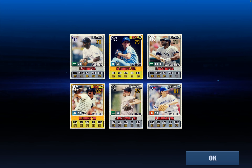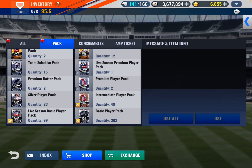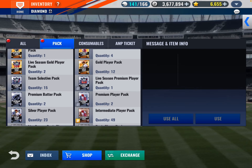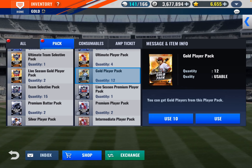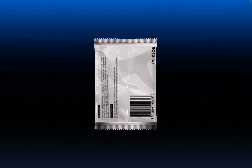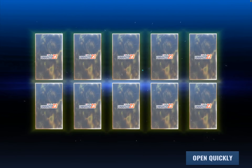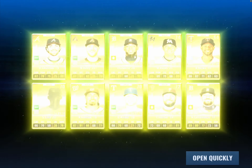And that Ron Guidry — I think that was a Cy Young year too. And this is a Mets account — I can't use them. So what do we got? We got some silvers, gold players, 12 gold players. No primes. Do we get any Mets players?